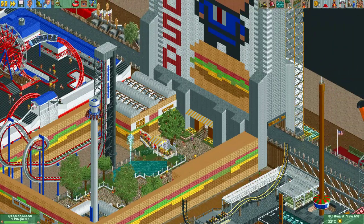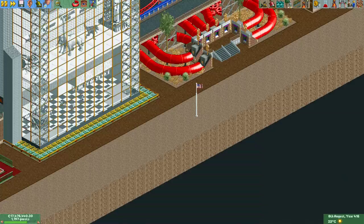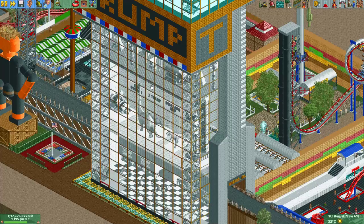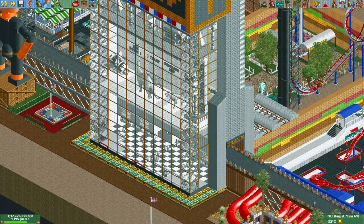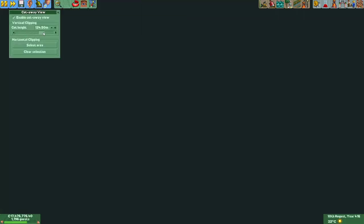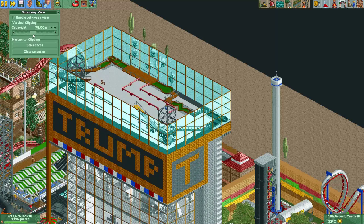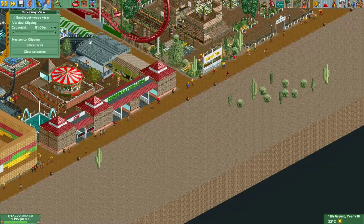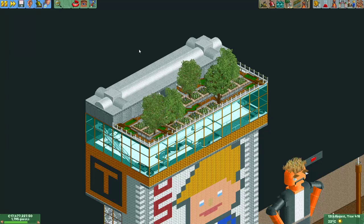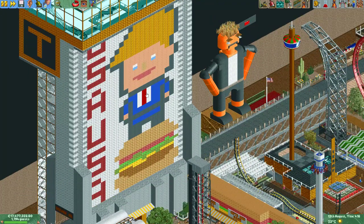There's a coaster here in front — it's called Space Force Testing. There's also a Rotodrop Space Force Re-entry and several elevators. You can actually look inside the tower — there's a museum with dinosaurs, there's even a Wild West part here, and these elevators take guests up to the top floor. On the top floor there's this mini golf and a lovely garden on top. Of course there's this pixel art here in front with the Trump character standing on a burger.